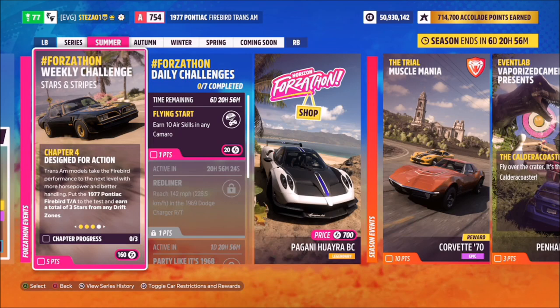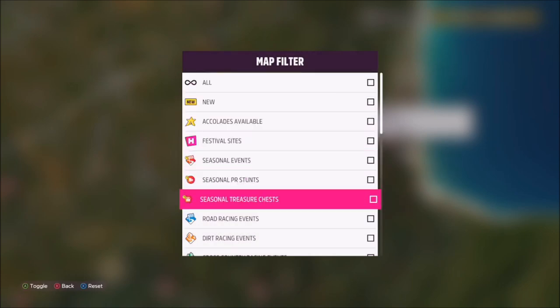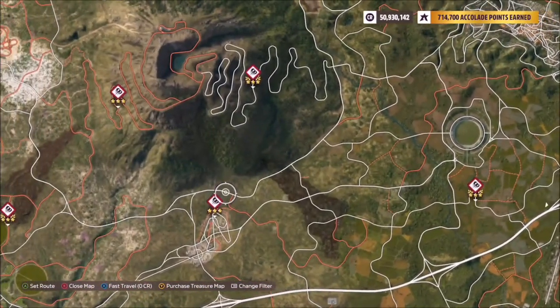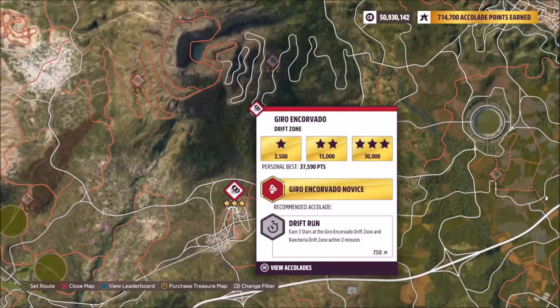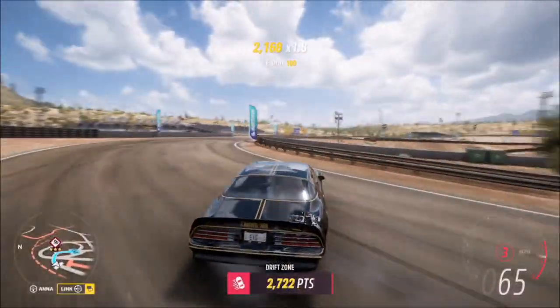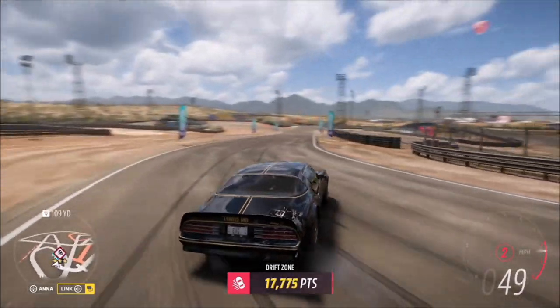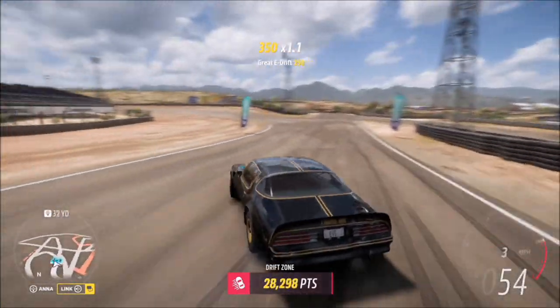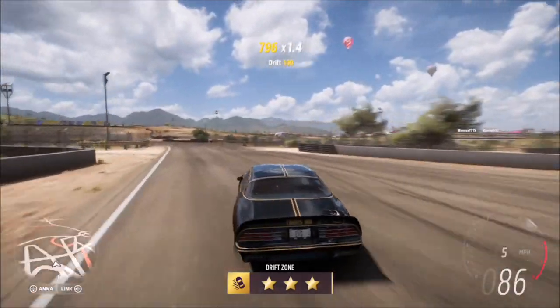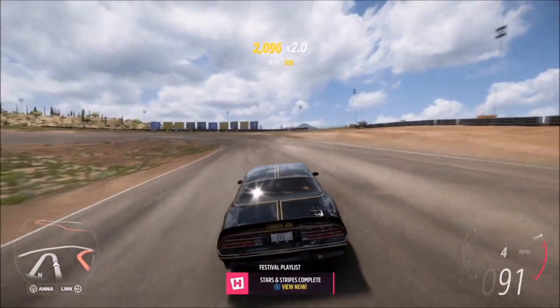The last challenge wants you to earn a total of three stars from any drift zone — really easy to do. I'm filtering my map to show the drift zones, but I already know I'm going to the one over at the main Horizon hub. You only need 30,000 drift points for three stars at the Gyro and Cavado drift zone. It doesn't matter if you fluff it halfway through — as long as you get above 30,000 points, the challenge is complete. You don't have to get three stars all in one run; you could get two stars then one star, as long as it totals three stars.